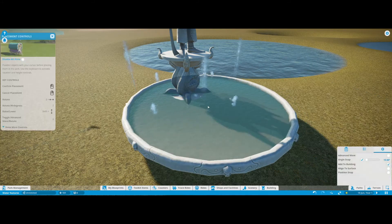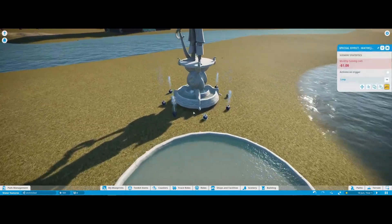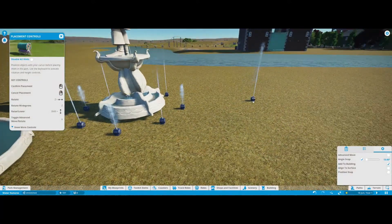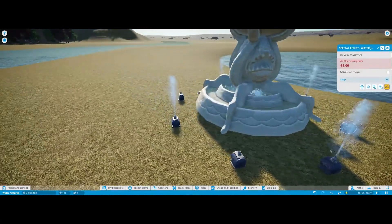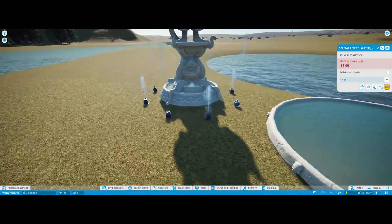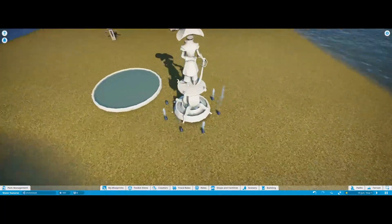So that's the fountain — this is your base, and these are your water jets. These are nice for water displays or water shows; they just squirt a bit of water. You can actually trigger them using a sequencer if you want to activate and trigger them that way. But yeah, that's the fountain spray jets.